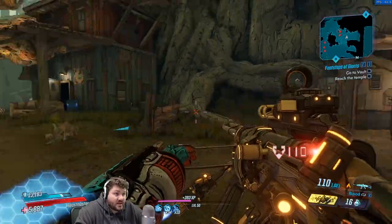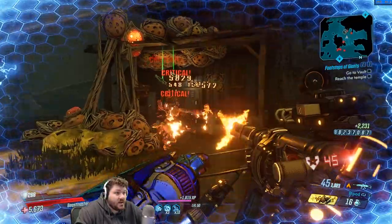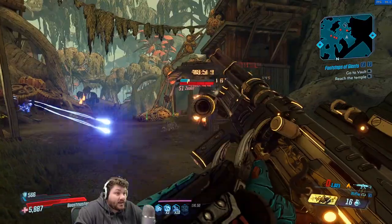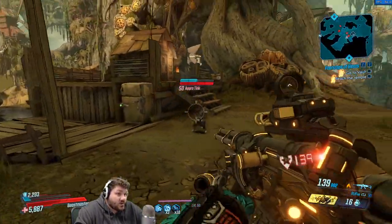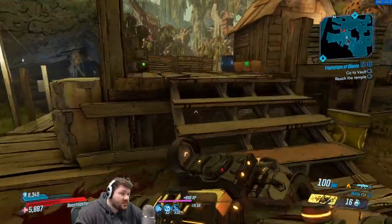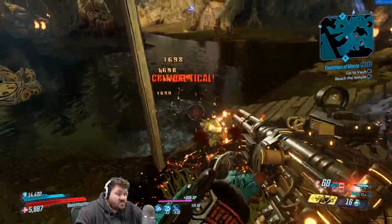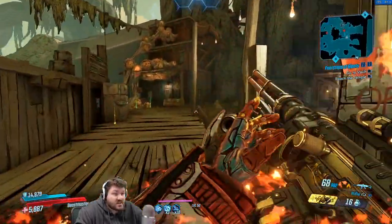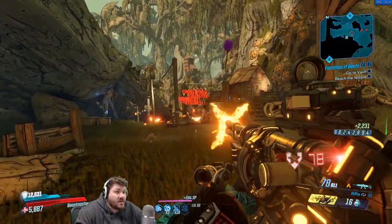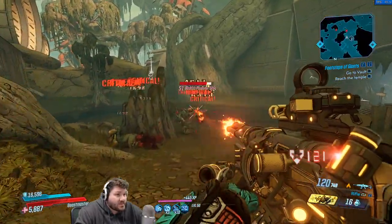I think this gun could definitely scale all the way up into Mayhem 3 easily at the rate I'm killing things in True Vault Hunter mode. Especially if you're on an infinite-ammo Moze, or like I said, FL4K is rocking this thing pretty hard. I have only seen it in fire elemental, so if you guys have it in a different element, please let us know. And if it does roll in any element, it could also be a good gun to keep on Amara, just using elemental damage procs to do tons and tons of damage.